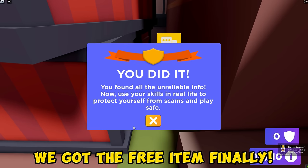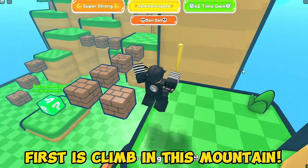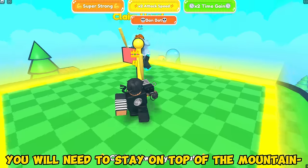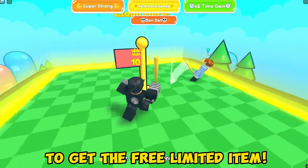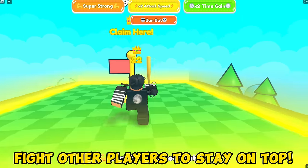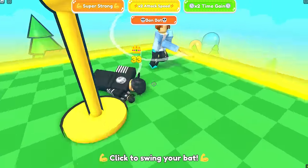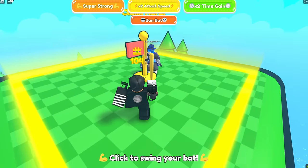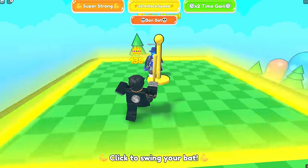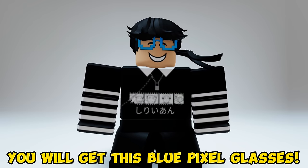Then you can still get the free item! We got the free item finally — you will get this blue big shield! Join the game King of the Hill. In this game you will need to stay on top of the mountain and get the highest points before the round ends to win. Fight other players to stay on top! You will get this blue pixel glasses!